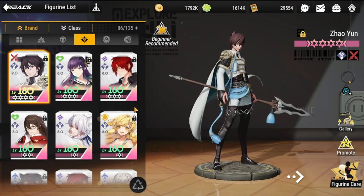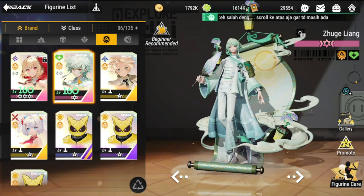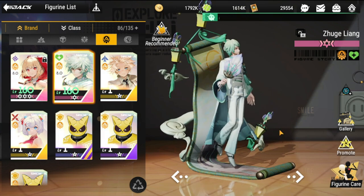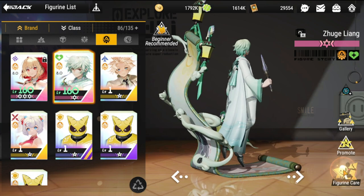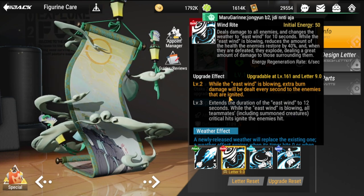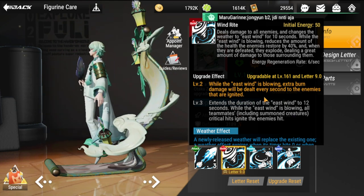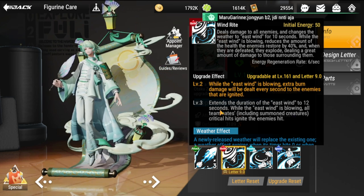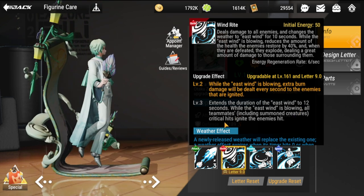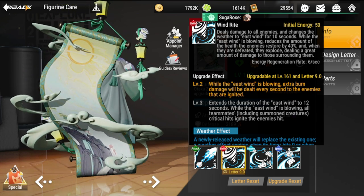For the middle and back, one of the most needed heroes is Zung Liang, who gives survivability against lethal damage and also a shield. His ultimate, East Wind, causes extra burn damage to be dealt every second to ignited enemies and extends up to 12 seconds. While East Wind is blowing, all teammates — including summon creatures — critical hits ignite the enemies they hit.